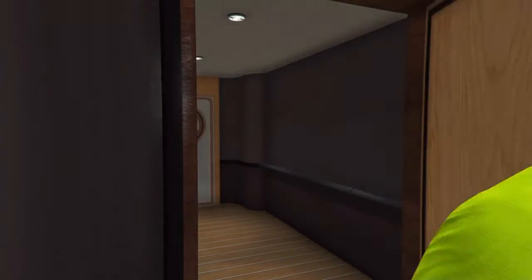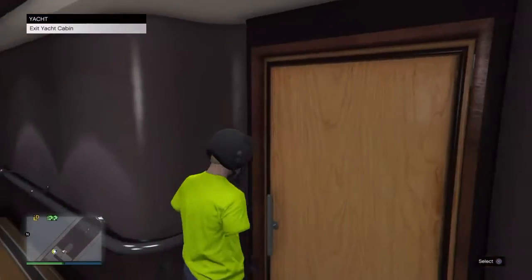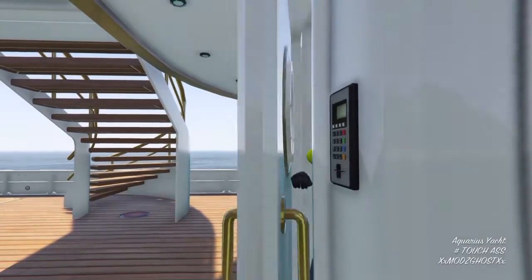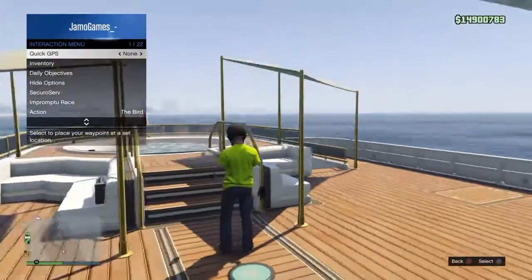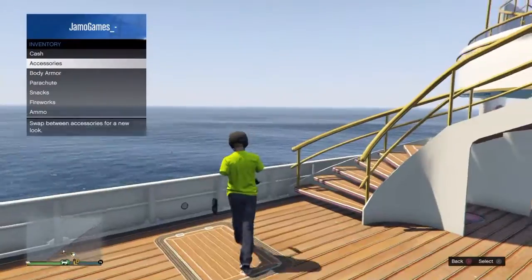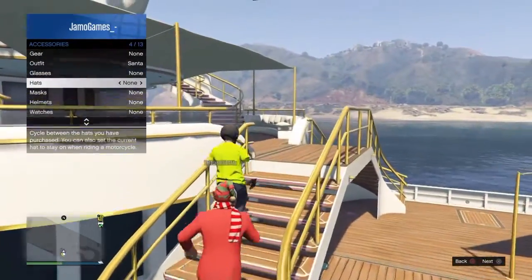You literally just get in the jacuzzi in the helicopter and obviously it gives you the fly headset. When you get out, it basically puts it on your head as you take the swimwear clothing once you go out the jacuzzi, and it just gives you the helmet. You can actually put it on — I think it's a hat or a mask and it looks pretty awesome.